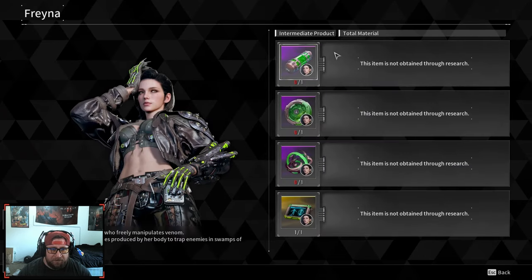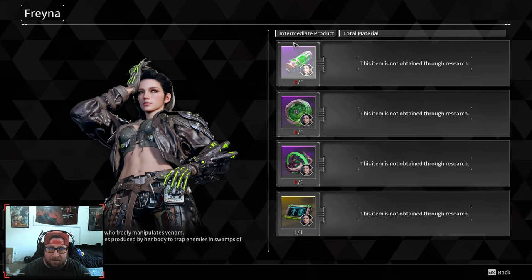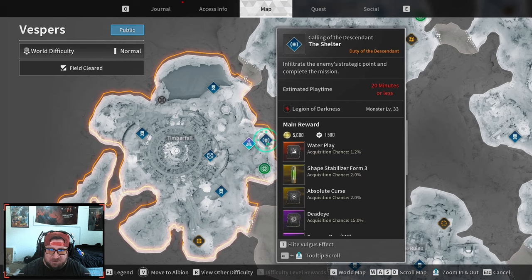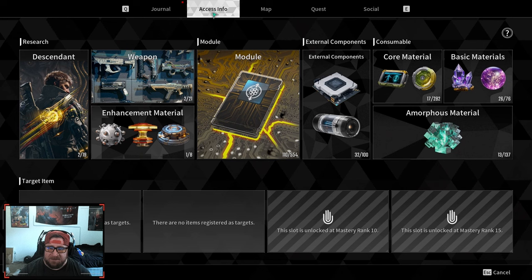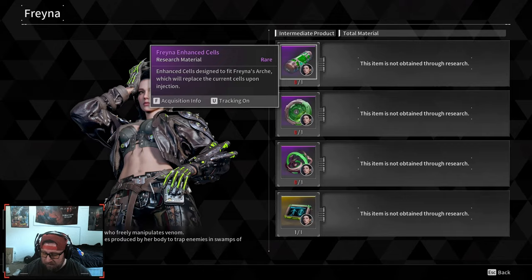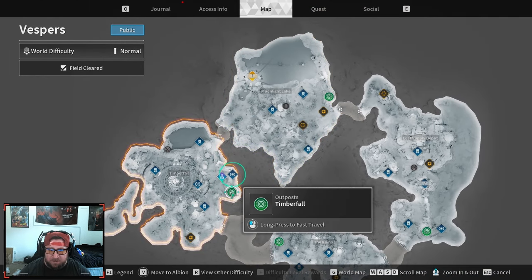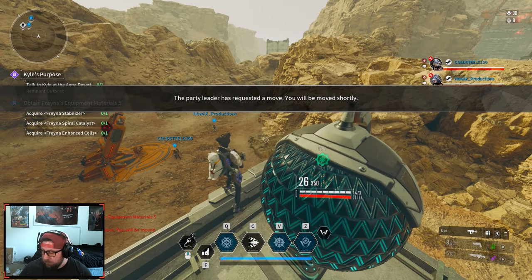This is really good for Freyna. So we got that complete. Now we can go get the first one here, which is the Shelter. That's really really nice guys — you can open your map, go to Access Info, Descendant, go to Freyna, turn on tracking — it's already on — but go to Acquisition Info, select it, and it'll show you where to go. We're going to mark it on the map. It's right next to Timberfall, so we've got to go to this first place. We're going to teleport there.